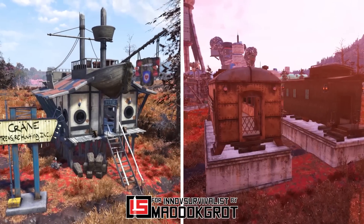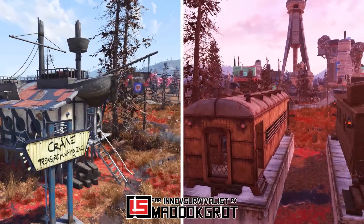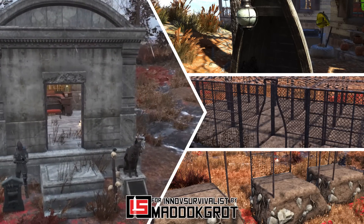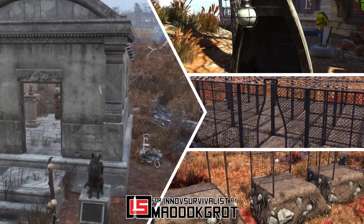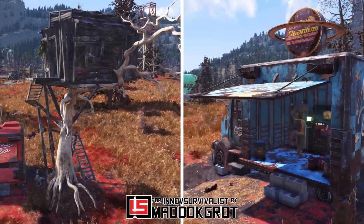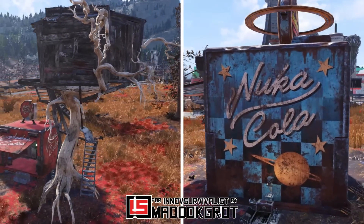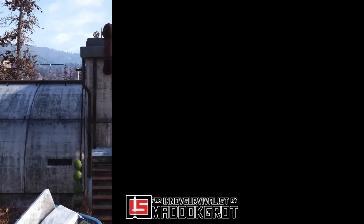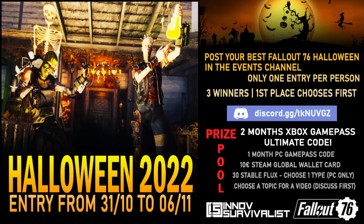I feel like Bethesda is embracing innovation when it comes to camp items. There's a lot of existing and different stuff coming in the following weeks — this is just the beginning. There's even special stuff coming for Christmas and New Year, so stay tuned. As for the prefab structures, I think they look really great and are staying pretty faithful to the wasteland and post-apocalyptic themes. What do you think about the new structures coming soon, and which one was your favorite? Let me know in the comments below. I'm also hosting a screenshot Halloween event in my Discord with awesome prizes such as free game pass trials — the link is right below the video.